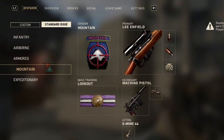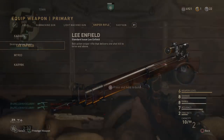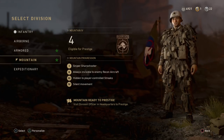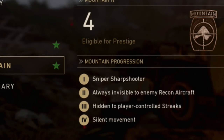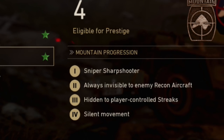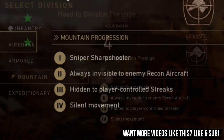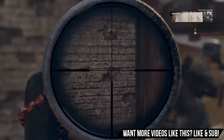If you are familiar with the beta, there was a class with the Lee-Enfield and it was OP — just so good. I'm going to be showing that Lee-Enfield class first, because most people probably won't have unlocked the Kar98 yet. I'm going to be showing the detachments first. You want to run the Mountain Division, which gives you sniper sharp shooter, always invisible to enemy recon aircraft — which is incredibly helpful for getting behind the enemy team and getting sniper kills. You also get hits into player-controlled streaks and silent movement. I'm level four on this division.